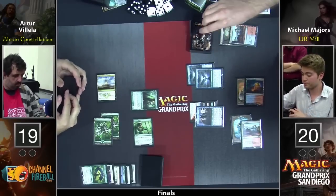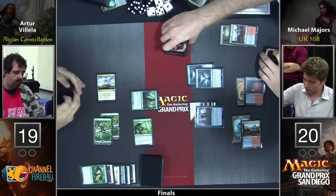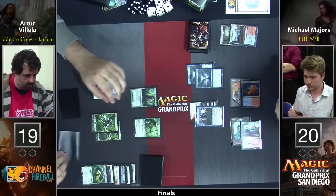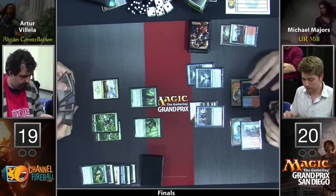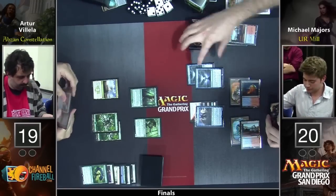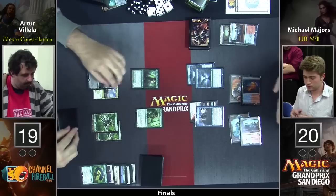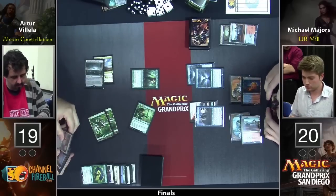Remember, he's still got the Jace activation — looting says draw a card, so it is going to trigger both Tutelages, and this one could be over very quickly. Was that another Banishing Light? It is another Banishing Light. So it's not going to be over quite that quickly.